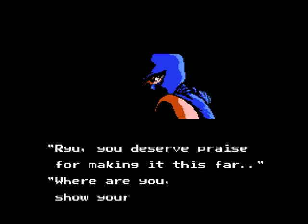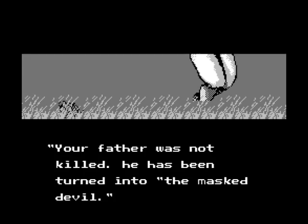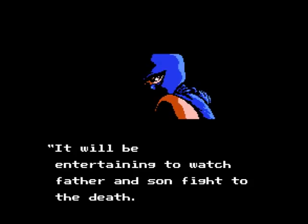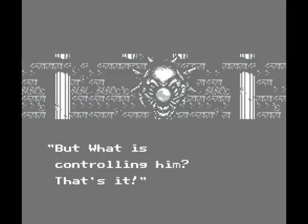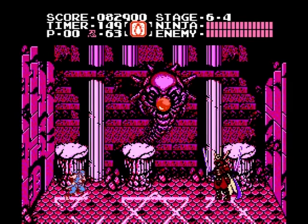You get a cutscene where Jaquio unveils the Masked Devil, which turns out to be Ryu's father in an altered, mind-controlled, demonic state, and orders him to fight his son to the death. Ryu realizes he must break the mind control and notices a red orb against the wall, presuming it to be the mind control device. Thankfully, your health is fully restored once again.